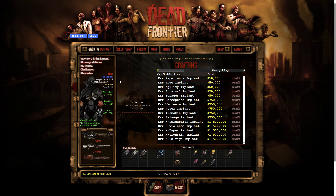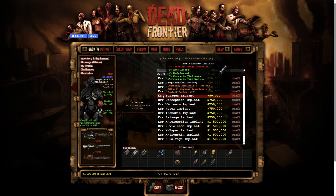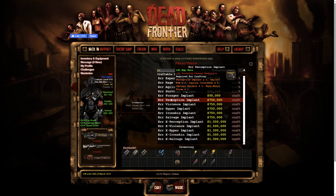I'm not a big fan of the name because having to say ERR for every single one in this video is going to be kind of annoying. First off, ERR Experience implant — these are really just alternate versions of the tier ones. This one has plus two percent EXP gain, minus one percent incoming damage reduction; the tier ones just have one percent EXP. ERR Rage implant: two percent damage inflicted, minus one percent incoming damage reduction. ERR Agility implant: 1.5 movement speed, minus one percent incoming damage reduction. ERR Survival implant: plus two percent incoming damage reduction, minus one percent movement speed. ERR Forager implant: minus two percent incoming damage reduction and three percent in all looting categories.